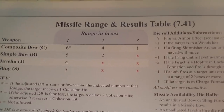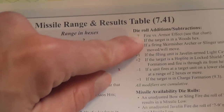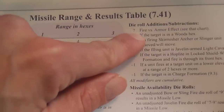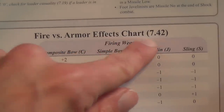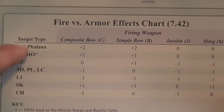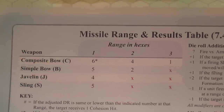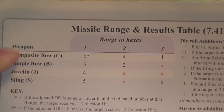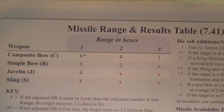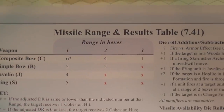Units capable of range attack can use that ability. To resolve range attacks, you roll a die and modify the result based on several modifiers — a very important one being fire versus armor, found by cross-referencing the firing weapon type with the target type. You then compare the modified result against the range fire table, using the line for your weapon type cross-referenced with the range in hexes. If your modified result is equal to or less than the number for that weapon at that range, you inflict a cohesion hit on the opponent.